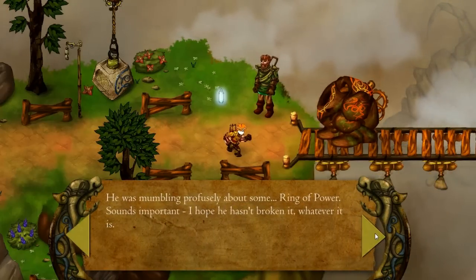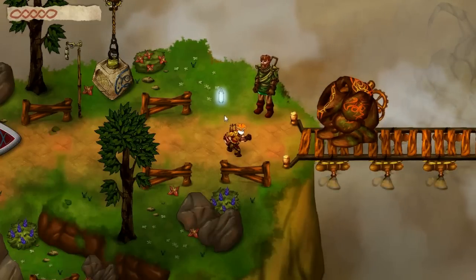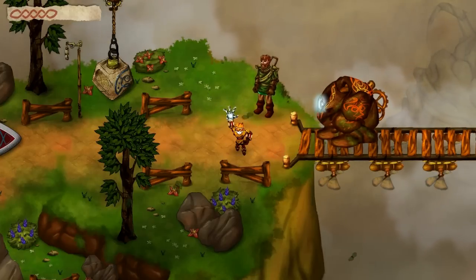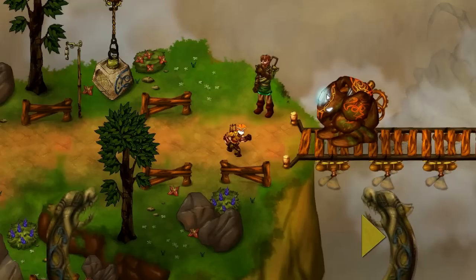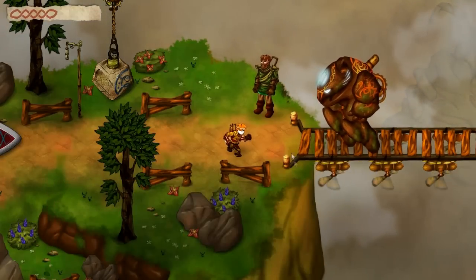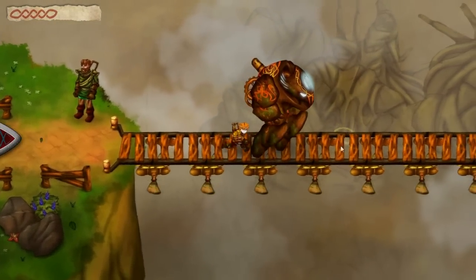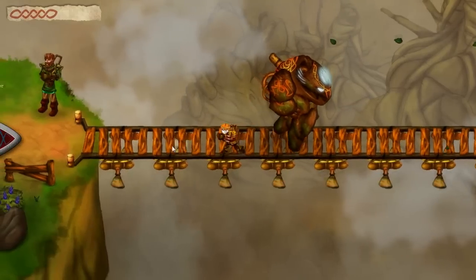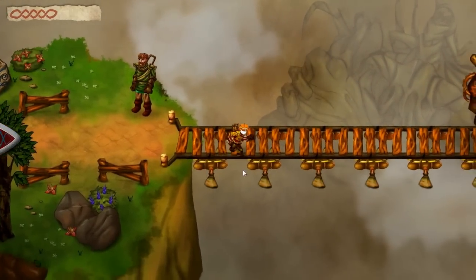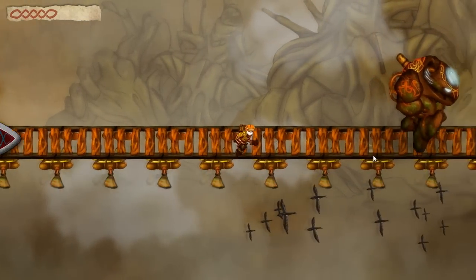The golem on the bridge is broken and I'm guessing we have to fix it, which is likely to do with this crystal. We put it in the empty slot — crystal is its power source. Now we wait for him to go very slowly across the bridge. The bridge is held up by propellers with birds flying beneath us — I think we are on a floating island.